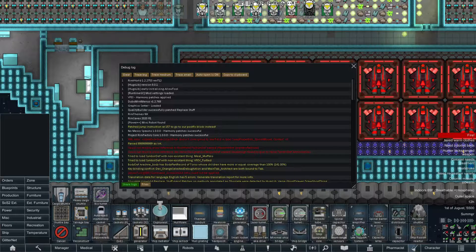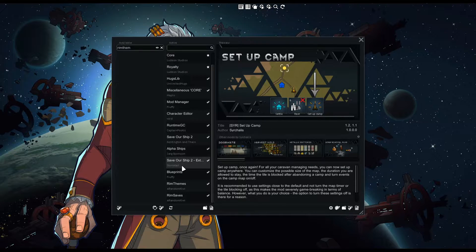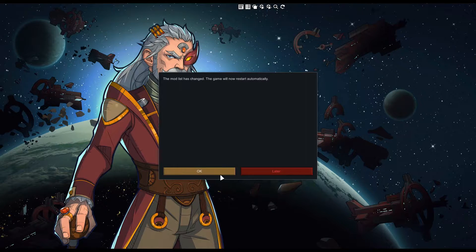RimWorld win64.exe has stopped working, and then it crashed out. So we're back in RimWorld now, and I've completely stripped down the modpack just down to Save Our Ship 2 stuff, the blueprints, RimThemes, and RimSaves. We gotta restart, but I'll show you guys what I'm gonna do right after this restart.